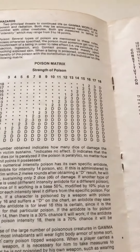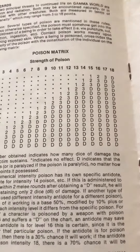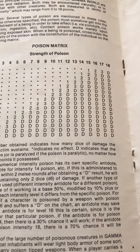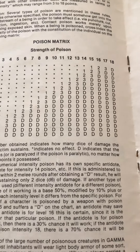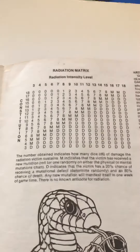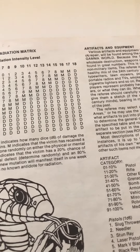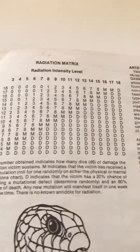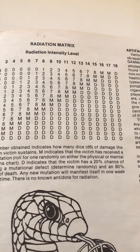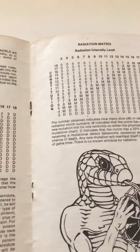Poisons had a rating from 3 to 18 — you roll 3d6 to determine that, then compare it against your constitution to see how strong the poison is versus your toughness. You might take 1, 2, or 3d6 damage, or you could die depending on your constitution and the poison's strength. Radiation had a similar chart: at high constitution you might take no damage, but as radiation intensity increased you'd take up to 1 to 8 dice of damage. There's also a middle zone where you might get a new mutation, and beyond that you would die.